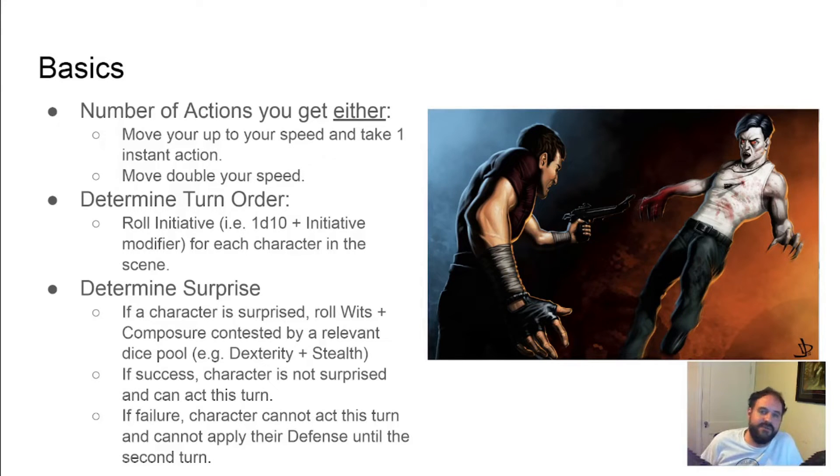If you are ambushing a group of characters or were ambushed, the ambushers need to roll a check to perform the ambush, usually a dexterity plus stealth check, while the ambushees need to roll a perception check, which is wits plus composure, to see if they notice the ambush. If the ambushers have more successes, the ambushees cannot act on the first turn and cannot use their defense stat to penalize incoming attacks. If the ambushees get more successes, they can act on the first turn as normal and the ambush fails. Note that different ambushees can pass or fail the check individually, so it doesn't remove the ambush entirely if only one person succeeds.